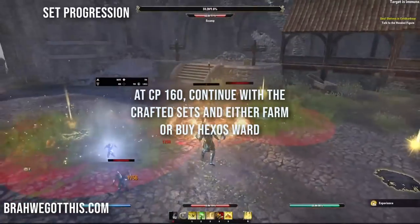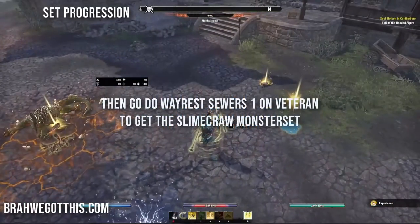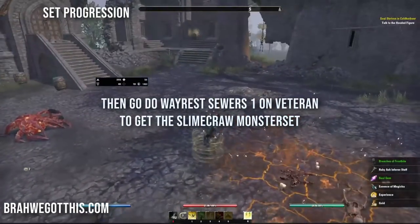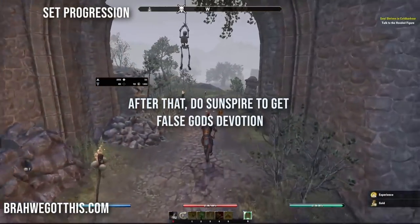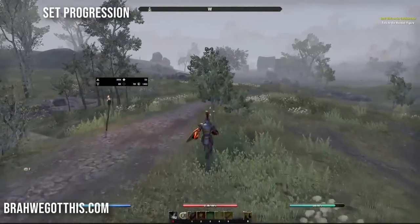At CP 160, first go for Hexos Ward from the Deadlands overland - easy to collect. Then get your Slime Craw monster set from Wayrest Sewers. After that, run the Sunspire trial to get False God's Devotion. That's my recommended progression for the full build.